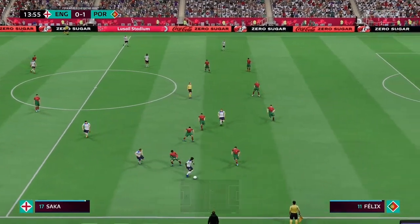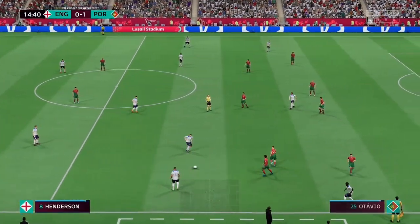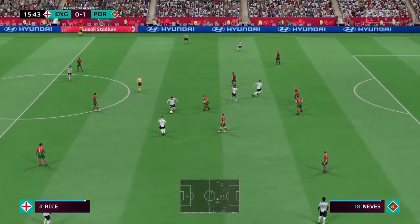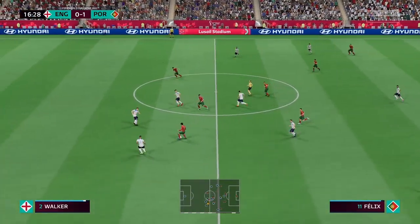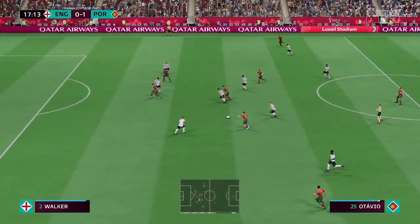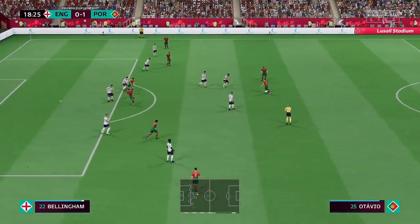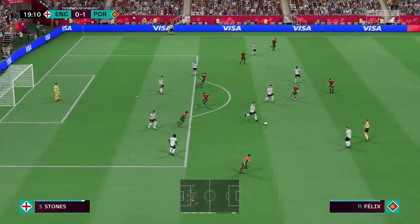Declan Rice. Walker now. Kane. Rice with it. And Kane comes into the move — good-looking attack, this. And a strong tackle, and the referee is quite rightly letting it go. Bernardo Silva, they keep passing away. And blocked for now.